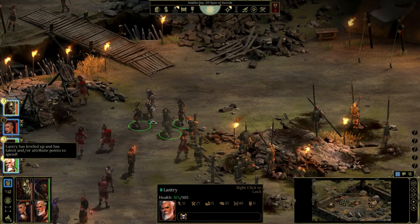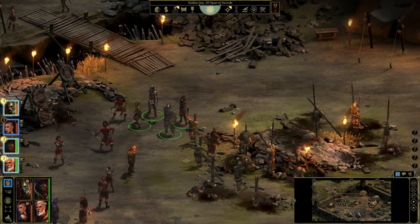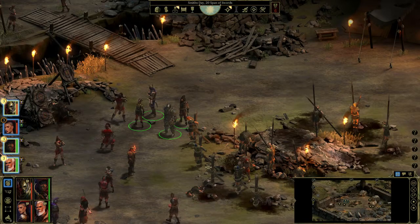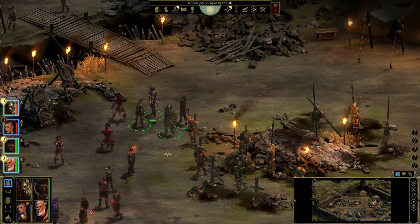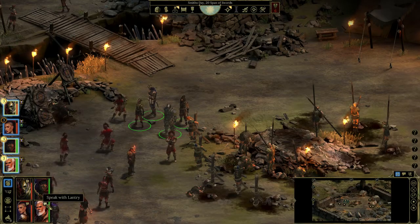The party member is Lentry. You find him during the main quest — he's here as a prisoner and you need to free him, and then he comes with you. Lentry is very good in life skills and life spells.